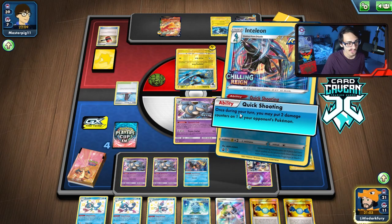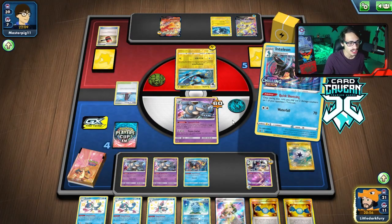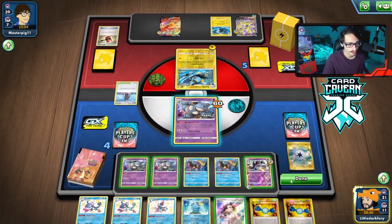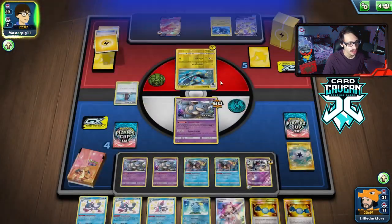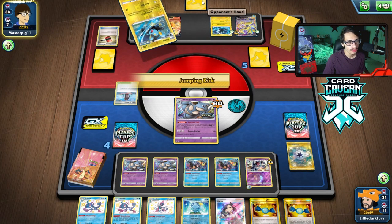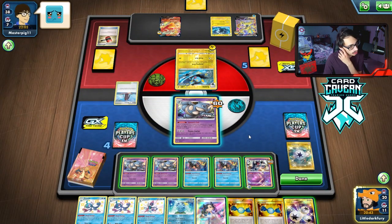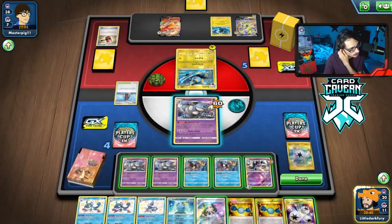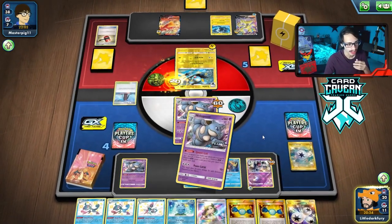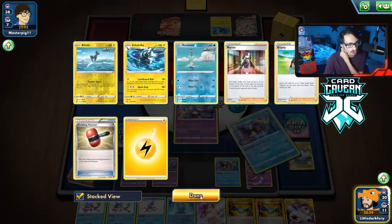We still get access to Quick Shooting - look at our setup, it's so good. But I can't afford to play Marnie. This is why I wish I saved the Shady Dealings. We can hit the Luxio. The chance they draw an energy is honestly so high - I do think we have to pick off this Zero Aura. There's a very good chance they draw an energy. They're going to kill both my Nidoqueens. They still haven't drawn energy yet though. We can kill them here - actually I'm not going to kill them because as long as they don't Marnie me, we're going to Quick Shoot twice and then pass.